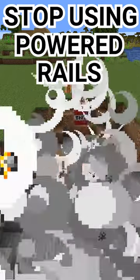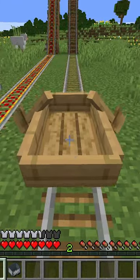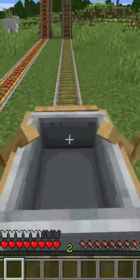Stop using powered rails in Minecraft. Do this instead: put a boat down, then place a minecart and push the minecart into the boat.